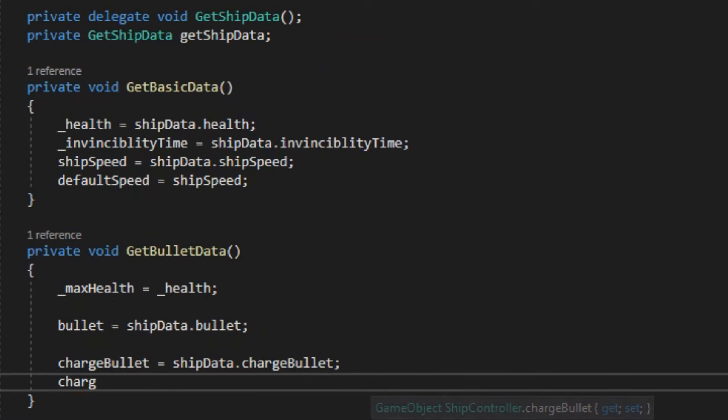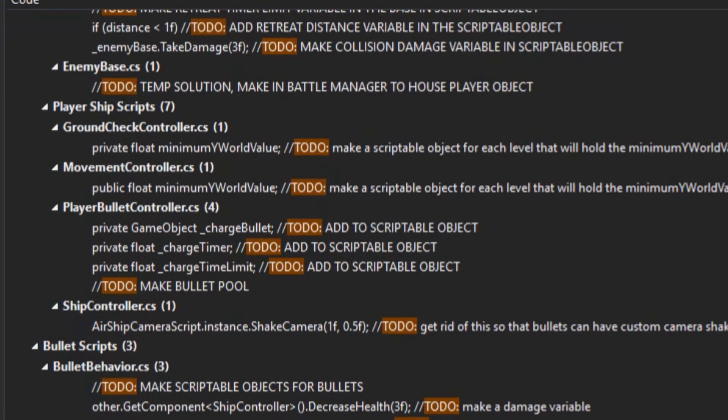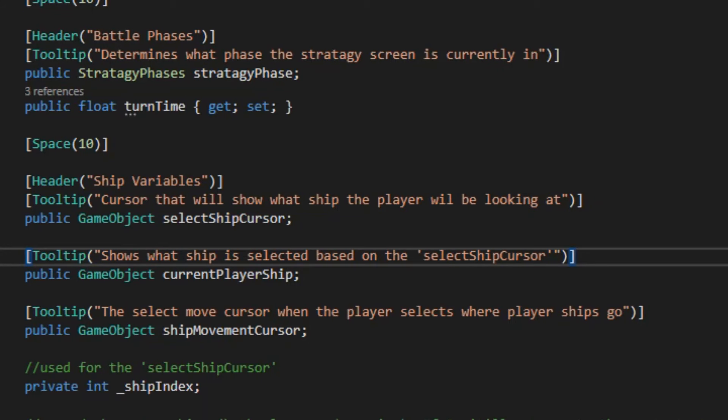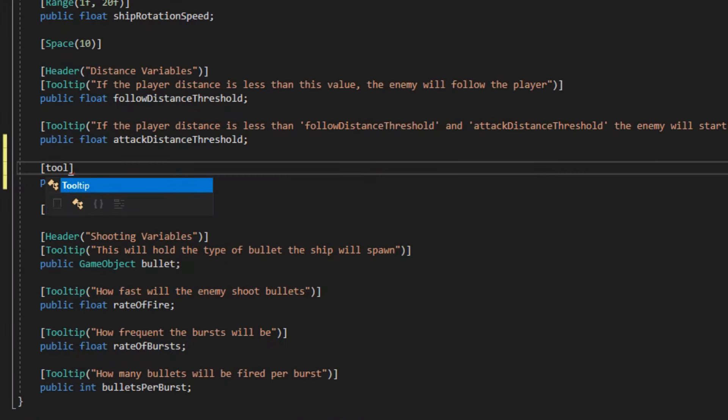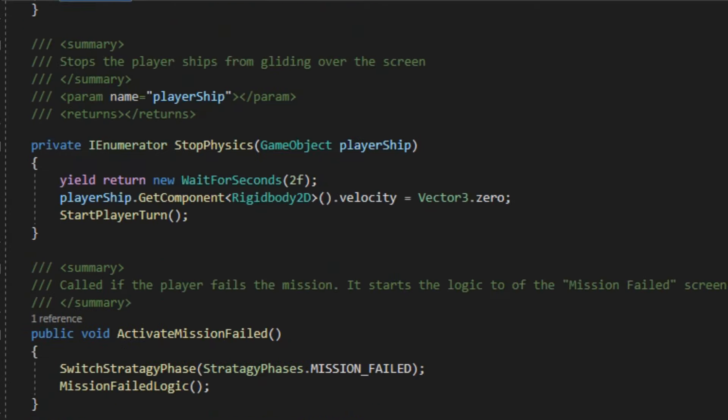Lots of menial polish here, so I'll be brief. Combed through the code and most of the to-do's, and now everything's mostly nice and clean. Mostly added more variables to the scriptable objects, simplifying names, and some more code split up.